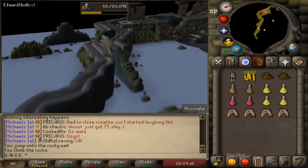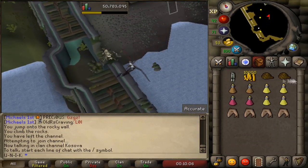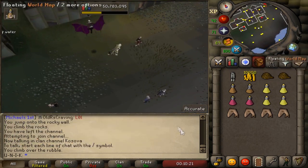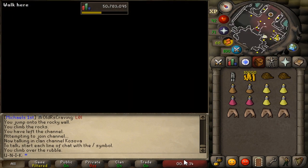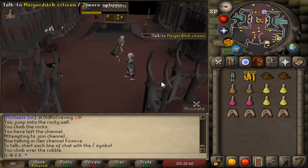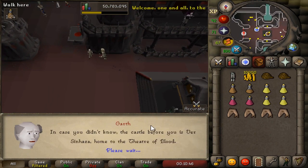Now that you have taken the boat, get out of the boat, climb down, walk, and climb over the wall. Head east. You have to talk to an NPC called Garth to start the quest. Head east then north and enter the door. Head east to the quest marker and talk to Garth to begin the quest. Select the first option: yes please.